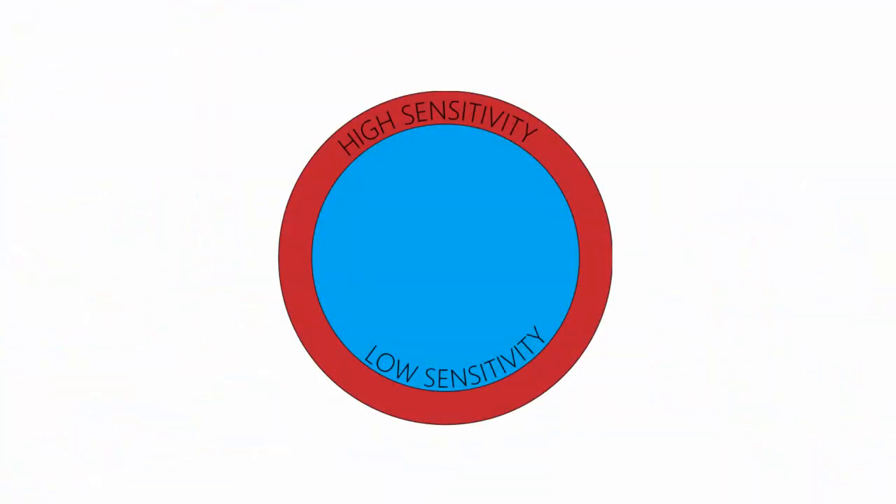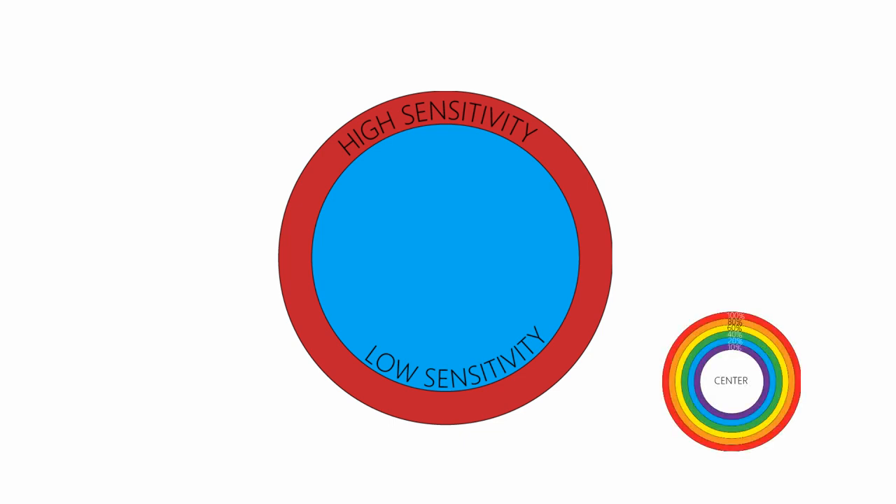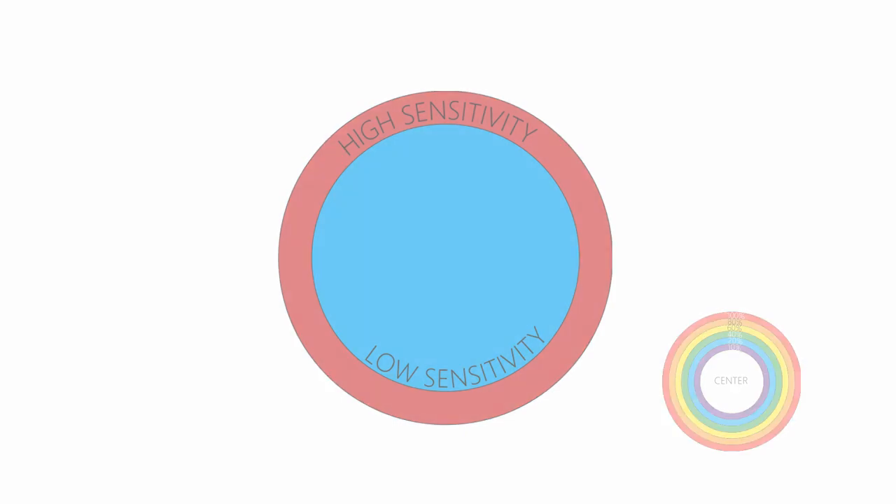The second diagram represents the new Dual Zone system. Instead of a gradual increase, everything speeds up at once when you reach the outside of the joystick's range. However, within most of the inner range of movement, the sensitivity is static and doesn't change all that much.